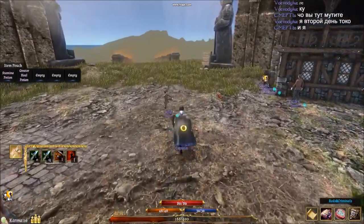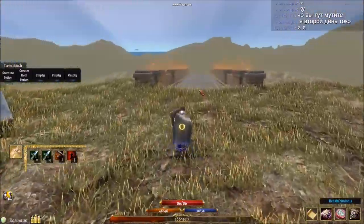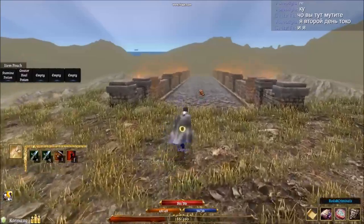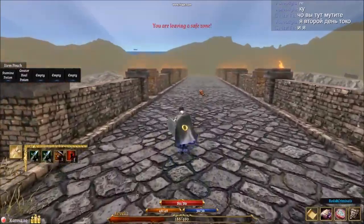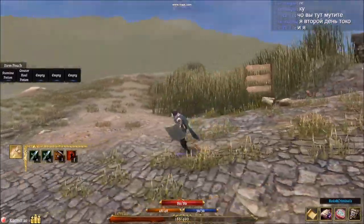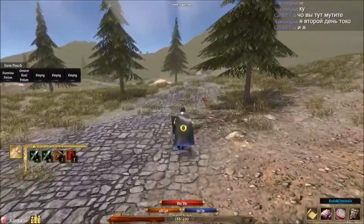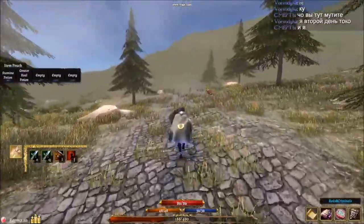I've killed the 30 zombies - where do I go now? Down over the ridge, you're going to be running off to the next town which will give you a bucket load of new quests. More killing, killing, killing. Simply follow the signposts and head down across the road, being mindful of the zombies.